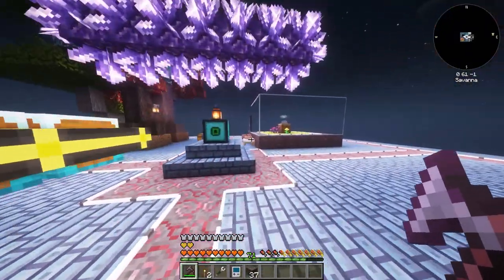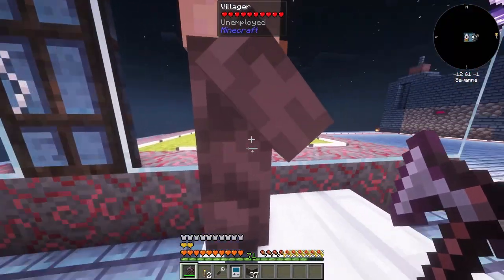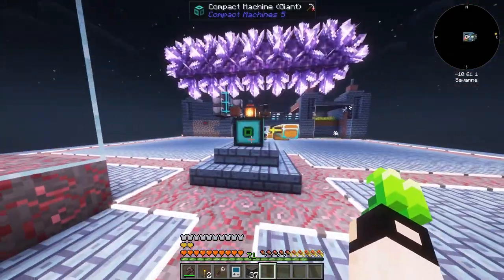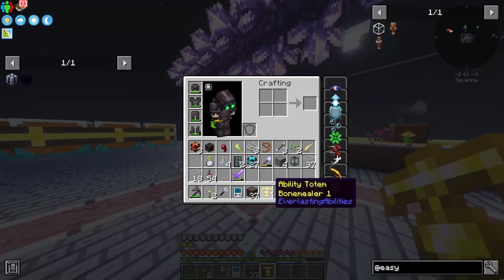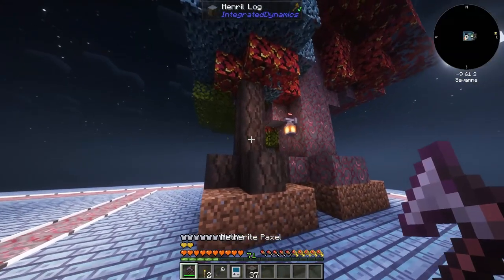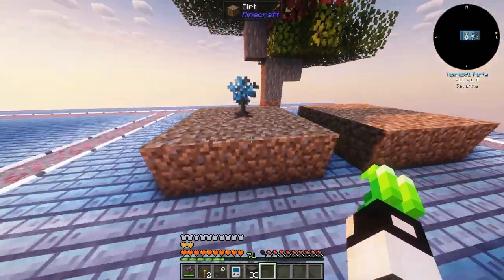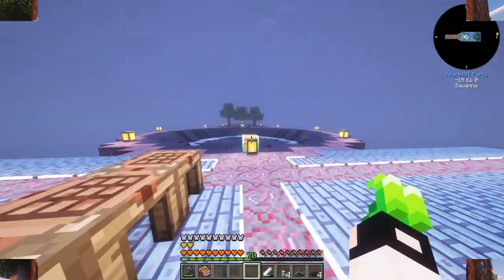After being AFK, I checked what happened. There was a wandering trader - wait, it's a villager! Sneak right click and we pick him up - our very first villager. So many distractions. I just want to build a tree farm, but check out this ability: bone meal the area! It works, though it's slow at level one.